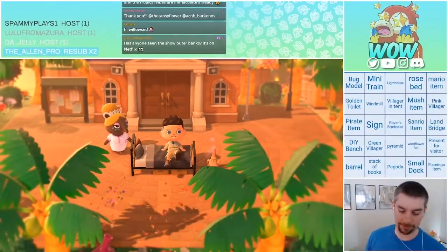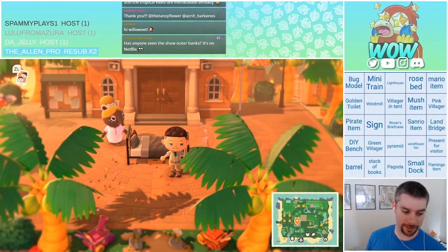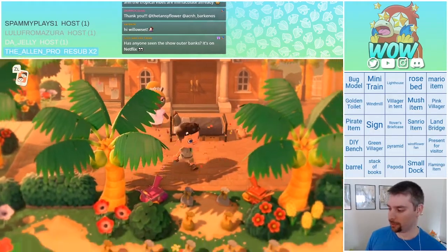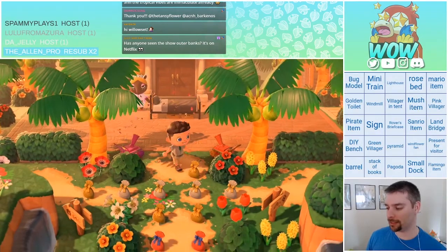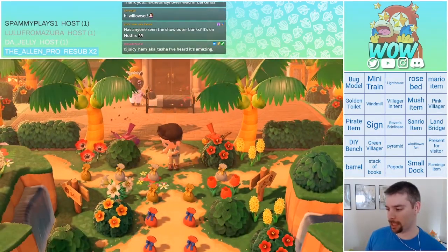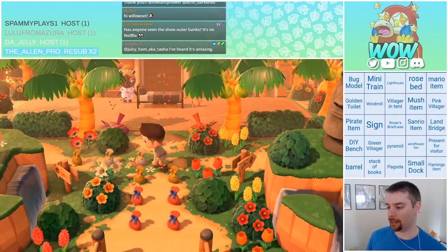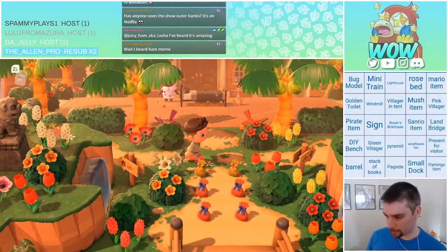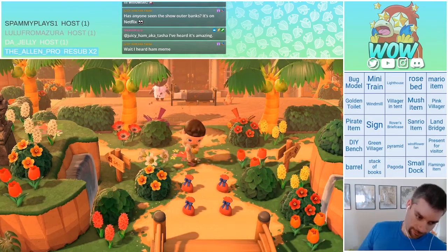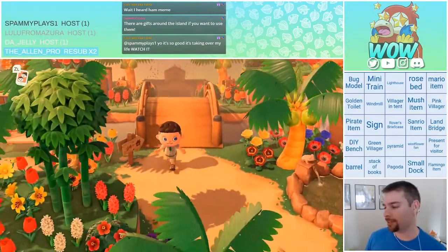So let's keep a lookout for that too. Keep a lookout. We got a present for Villager. If you guys see something on the bingo board, say something — let me know. Say, 'top left is Blue Villager,' or whatever it is. Let me know. I will pick up every gift that I see.